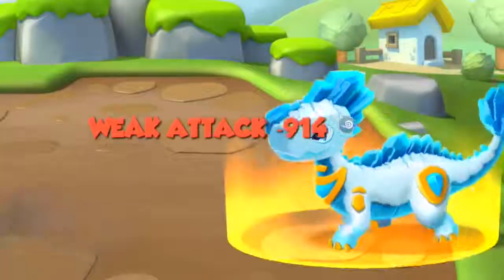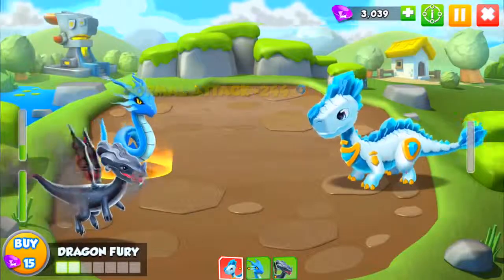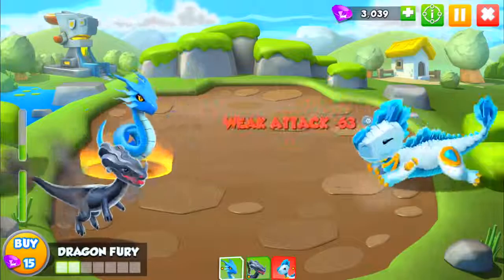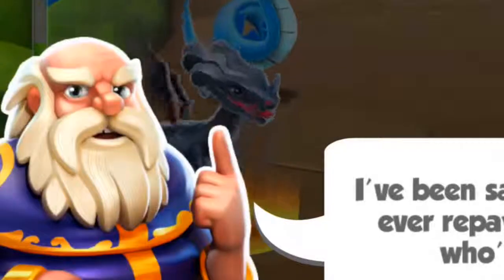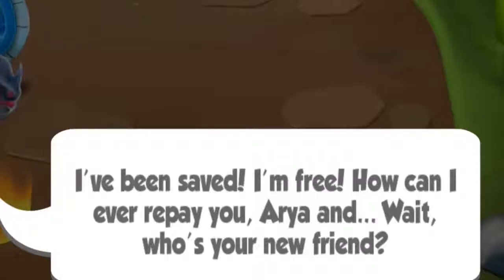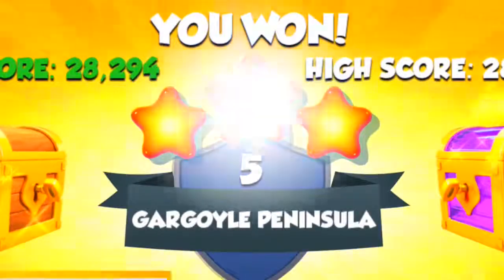Get him, Aqua — whatever the hell your name is, I'm going to say you're Aqua. Yeah, baby. There we go. Look at that old guy. What are you talking about? I've been saved. I'm free. How can I ever repay you? Aaron, wait — who's your new friend? Oh, my new friend? You met Poth? Anyway, so there we go. We got three stars.